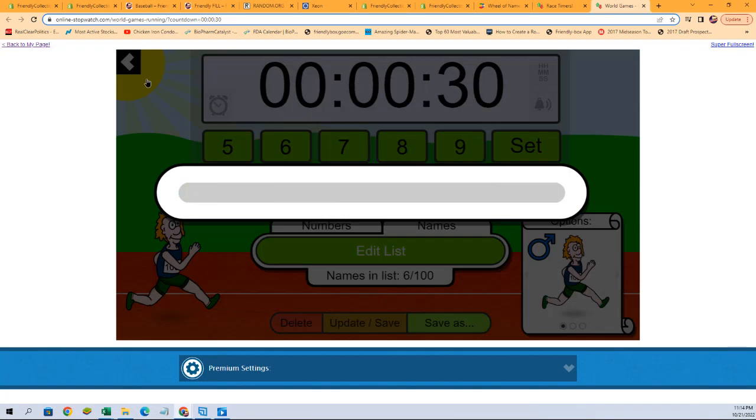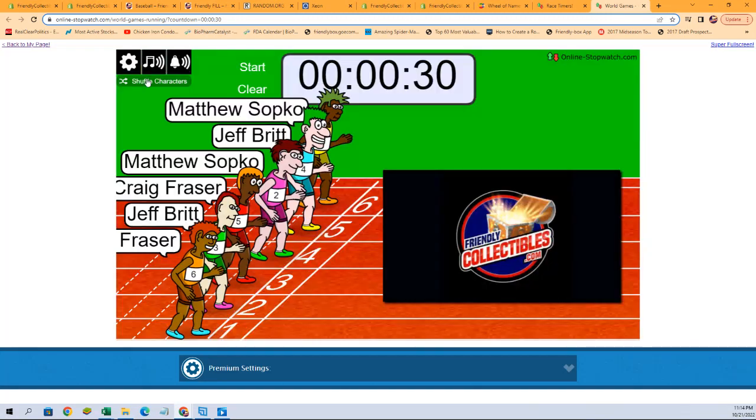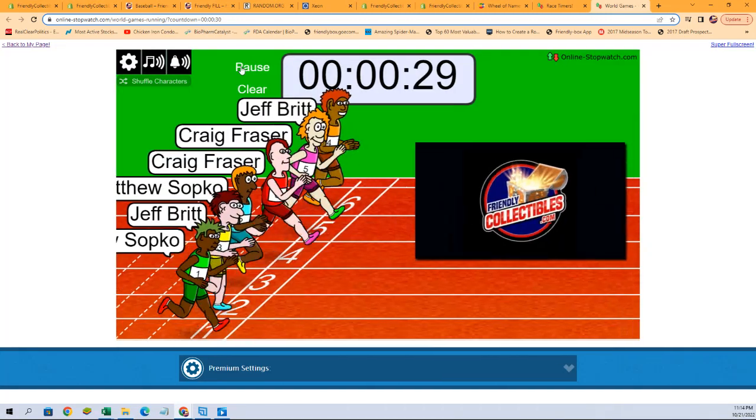We need to switch over to our race screen like so. Shuffle up our racers seven times: one, two, three, four, five, six, and seven. And they are off.